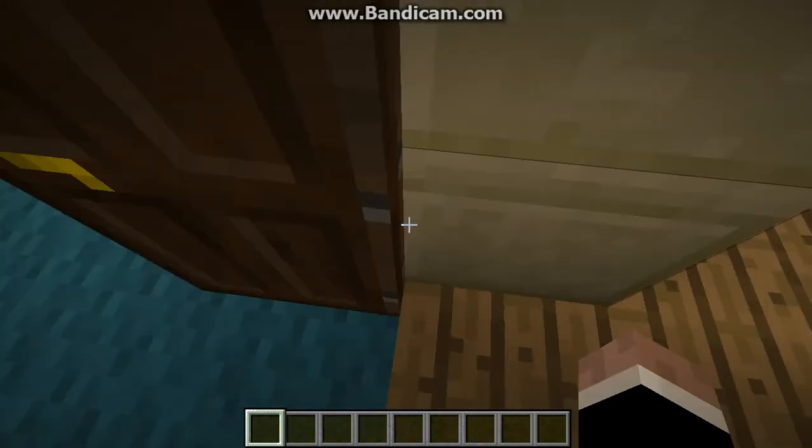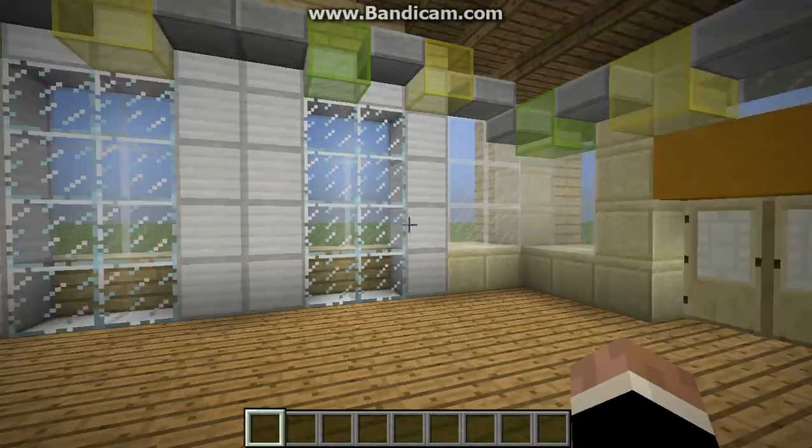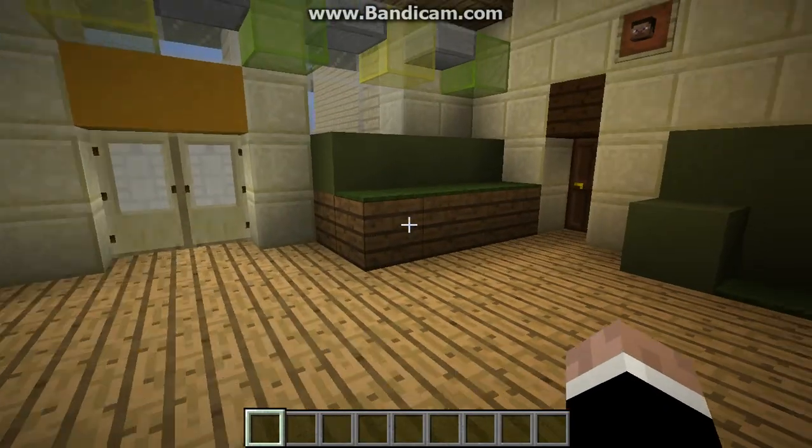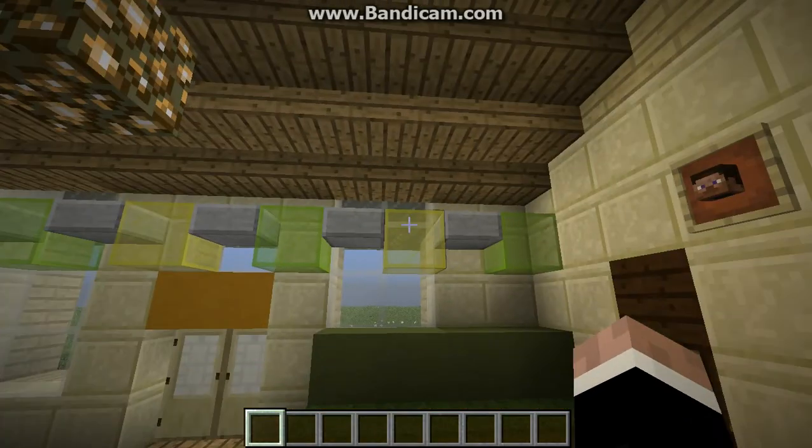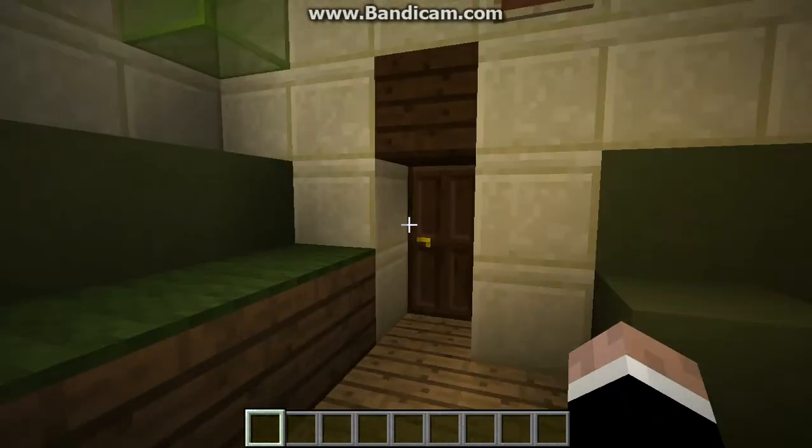Coming through here we have the sunroom. Just got a mirror on the wall, some chairs for sitting in and relaxing with the sun, and some little lights strewn across the wall there. Quite a nice room this.